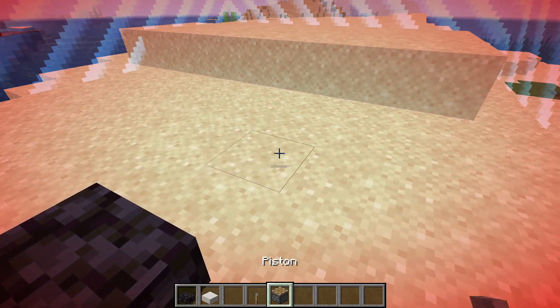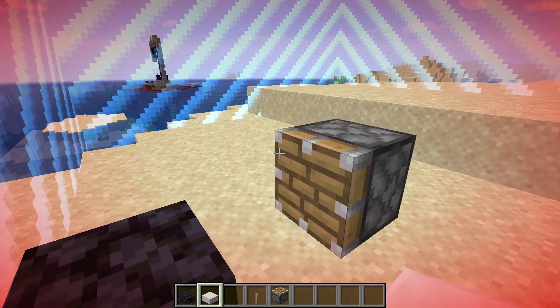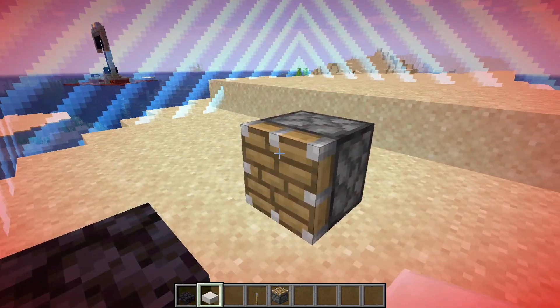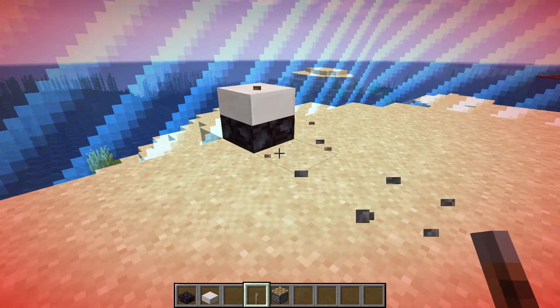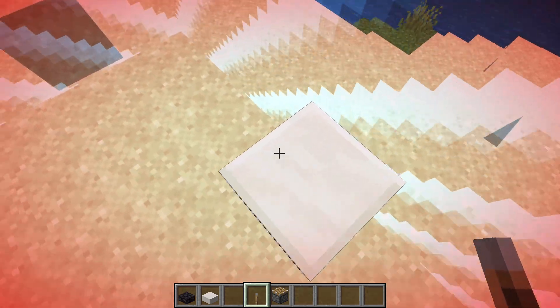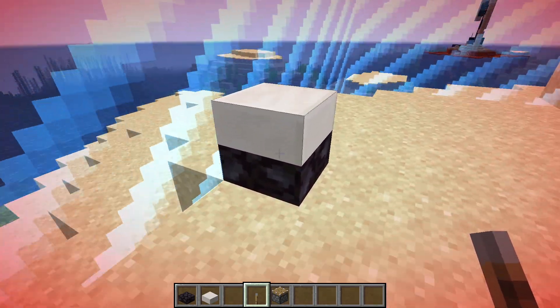The next part is the finishing part. It's really simple — put the piston here and place the other slab that you want on top of it, just like that. Power it, break the piston, and there you go. Now you have a single block that is two different slabs.